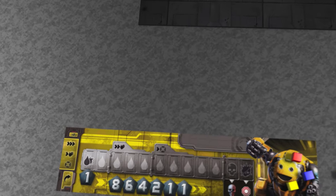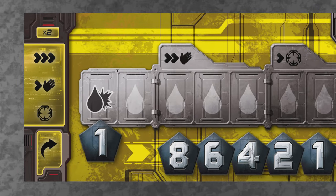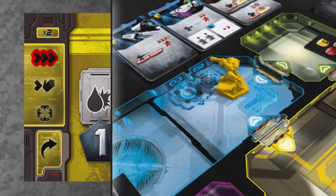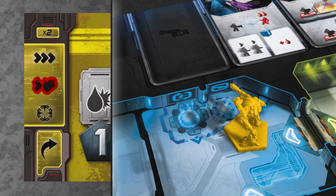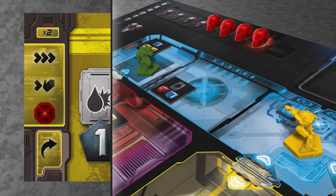On your turn you get to perform two actions from the ones available to you, shown on the left side of your player board. The actions are: run around, which allows you to move up to three spaces on the board; grab stuff, which means you can move one space and then pick something up, either a weapon or some ammo; and shoot, which allows you to use one of your weapons to damage your opponents.